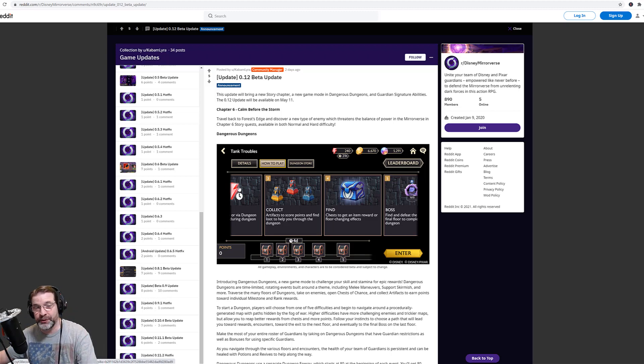Right now we have chapter six — 'Calm Before the Storm.' Travel back to Fortress's Edge and discover a new type of enemy that threatens the balance of power in Mirrorverse. Chapter six story quests are available in both normal and hard difficulties. Chapter five hard took a little bit of work, so chapter six normal should be easy enough to flow through, but chapter six hard — I'm expecting a little bit of a challenge there.